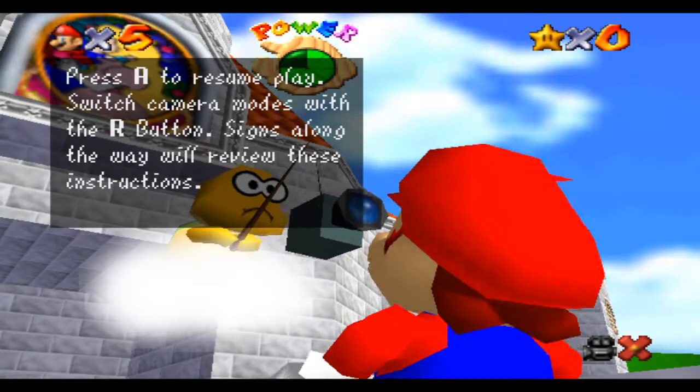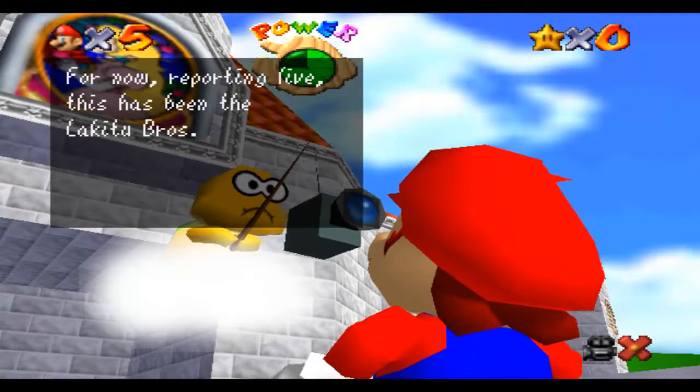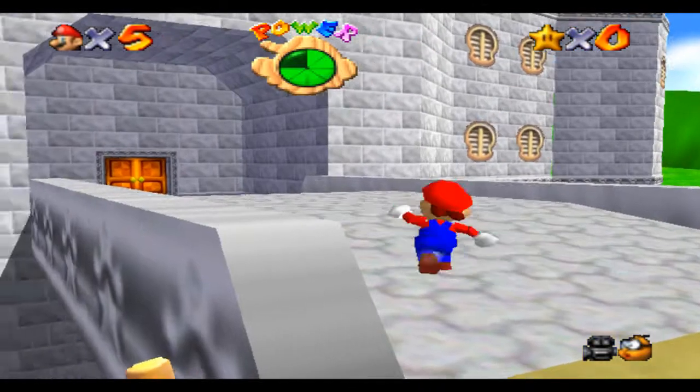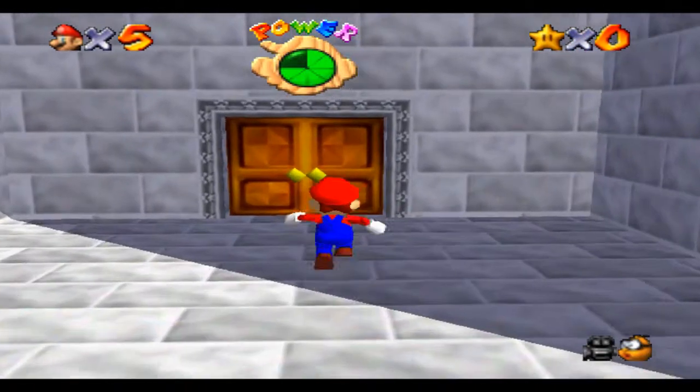Stop and press A. See ya — press A to resume play, switch camera modes with the R button. Signs along the way will review these instructions. For now, reporting live — this has been the Lucky Two Brothers. Derek, come here — rip you a new one. Alright, let's go inside.